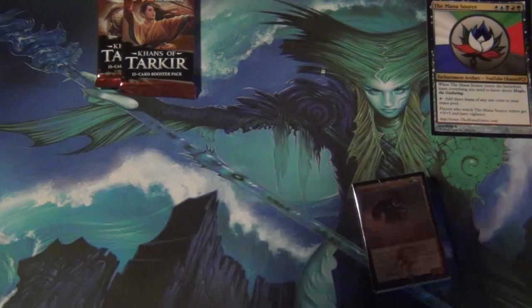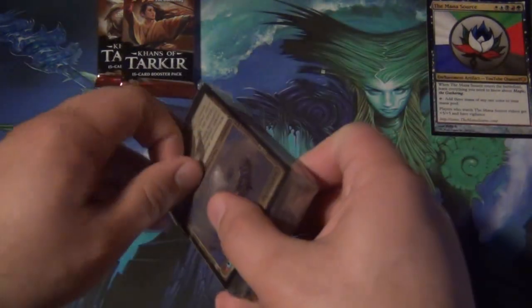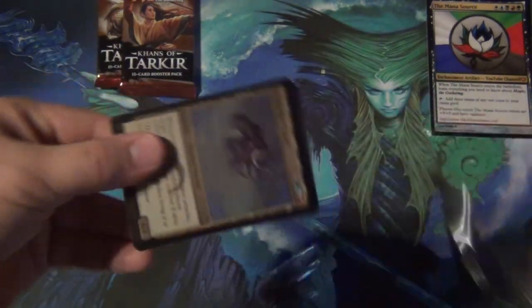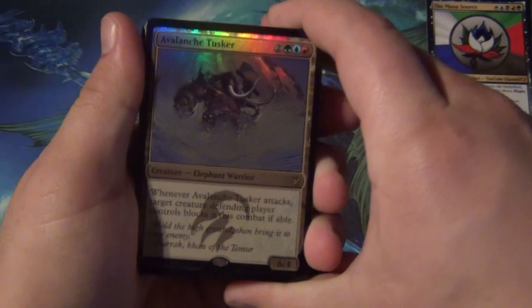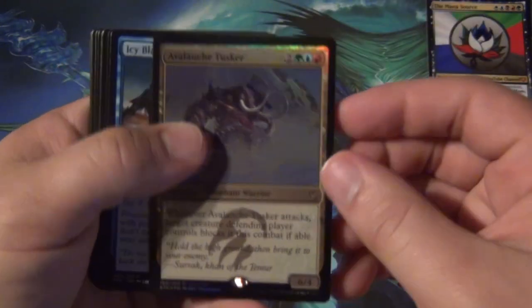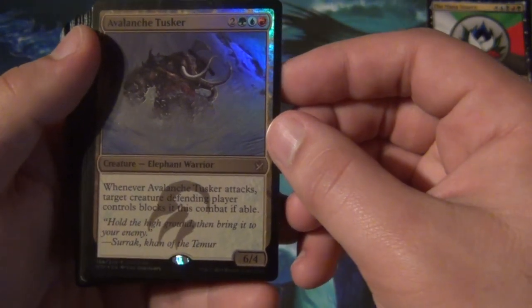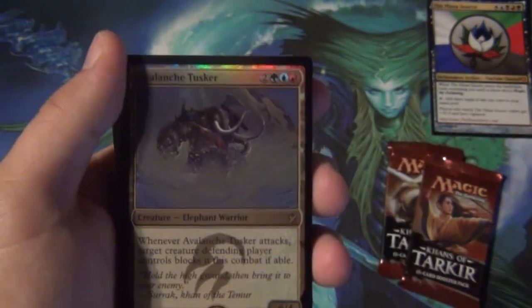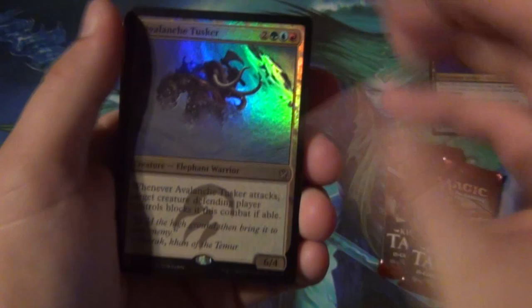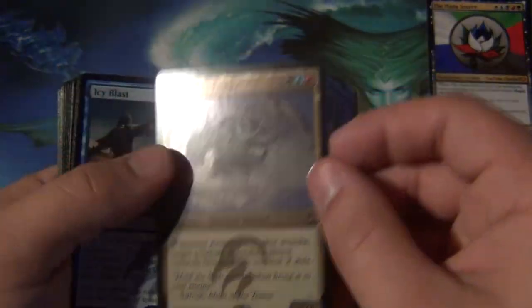We've got two kinds of Tarkir packs here. Let's go over what's inside. We're going to start with our Foil Altered Art Avalanche Tusker — two colorless, green, blue, red — a 6/4. When it attacks, target creature the defending player controls blocks this turn if able. If I had a 6/4, I would like it to get blocked pretty often, especially if I'm playing this kind of deck going down an avalanche. It's a pretty beautiful card.